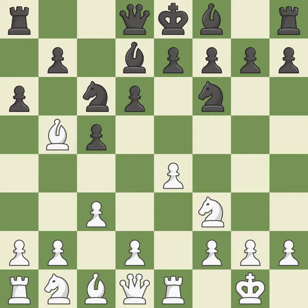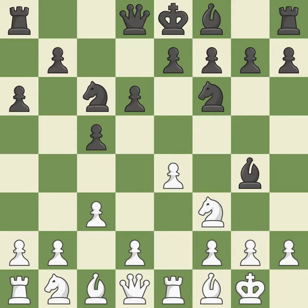A6 attacks the bishop on B5 and prepares the B5 pawn push. BF1 retreats the bishop to the kingside — White may fianchetto this bishop to G2 in the future after G2-G3.